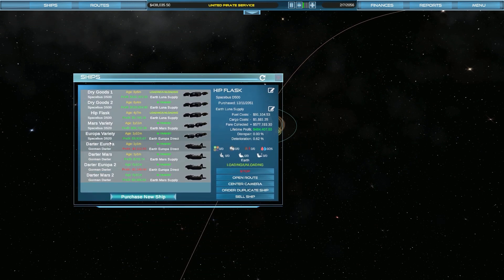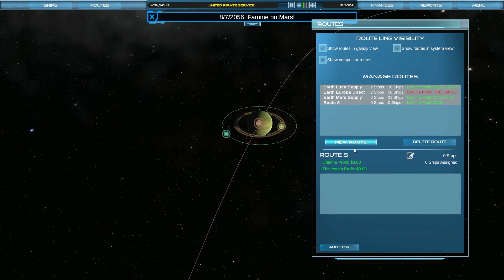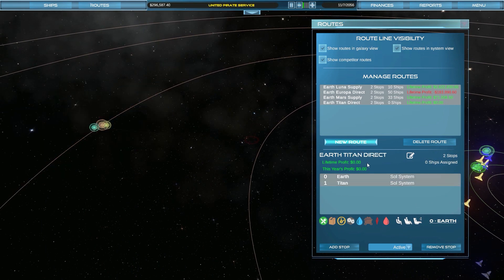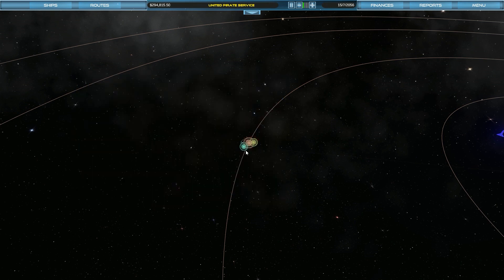I'm going to put out a Data Europa-class ship — these are slowly making money. Europa Variety is going to get a duplicate ship. We're going to create a new route called Titan Victory One, and we're going to have several of this class of ship. The Titan Victory One is going to go from Earth — add a stop — to Titan. So Earth-Titan Direct. The ship on order is going to be on Earth-Titan Direct. This is going to be a money sink, but I'm hoping we'll get access to dilithium crystals first since we paid for the colony.